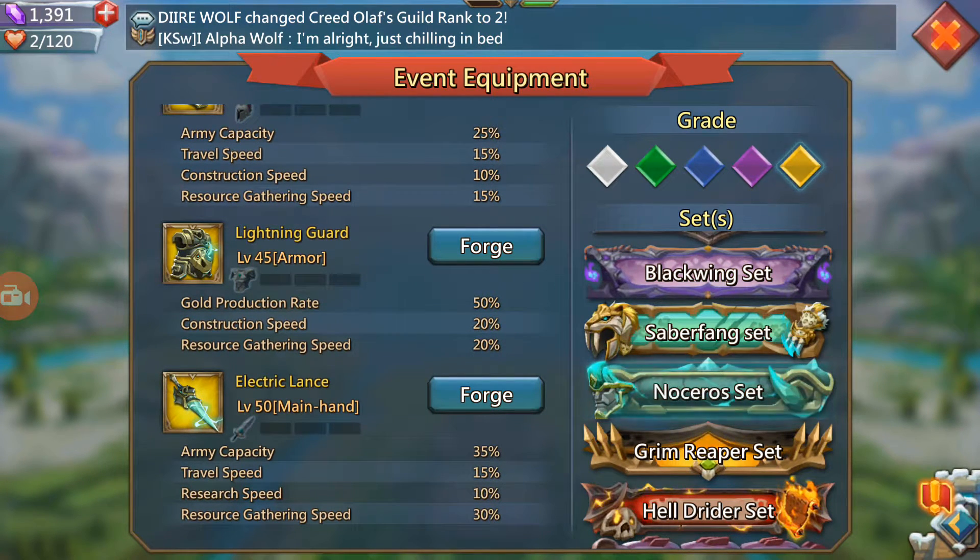The next item is the armor — that's the Lightning Guard. It gives you gold production rate, construction speed, and resource gathering speed. Again, this is a pretty good item overall for gathering and gold production.